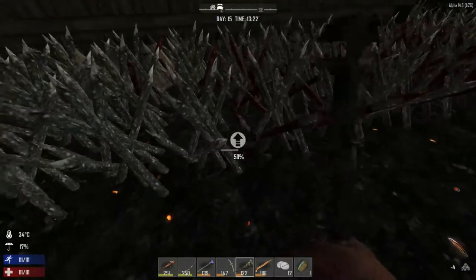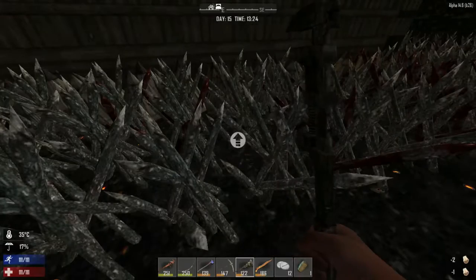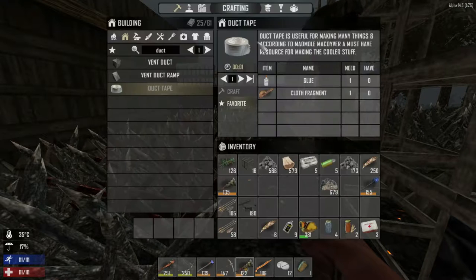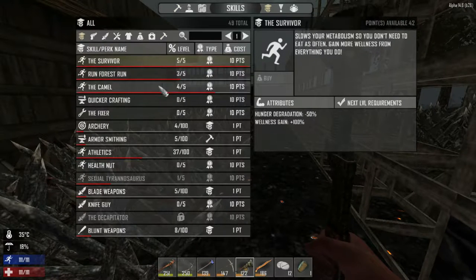I just saw skill points come up, so building stuff is definitely the way to go. Let's take a peek through the skills and see what we can buy — we got 42 points.